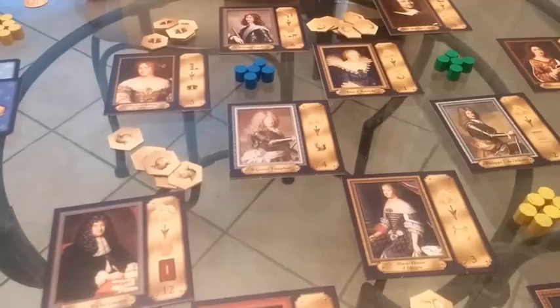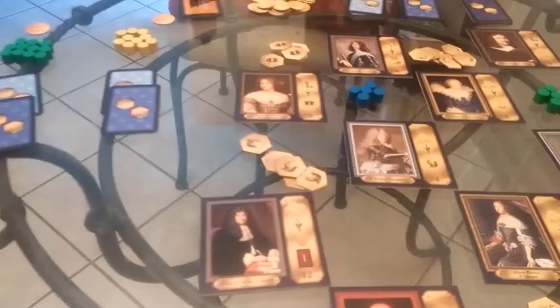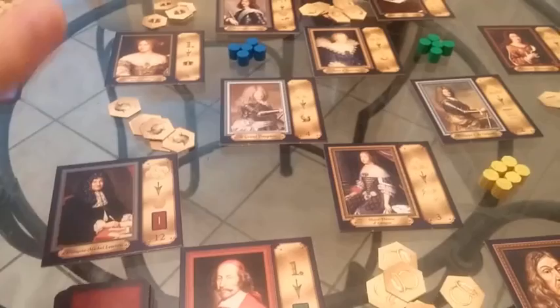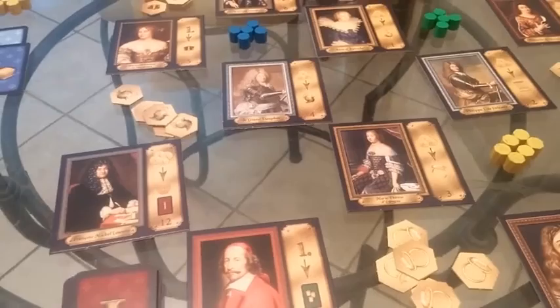I'm going to try to do an explanation here of Louis XIV. I have the board all set up. I'm not going to really go into how to set up the board. This is a game that is essentially an area control game, but there is a kind of a twist to it. As I play through the first round, I'm just going to treat it simply as a strict area control game, and then as I resolve the phases of the game, you'll see why it's not exactly a strict area majority game, and why maybe I should have made different decisions placing my little people around.